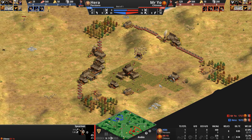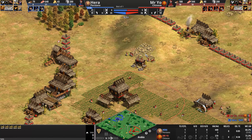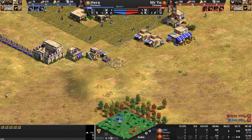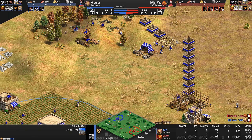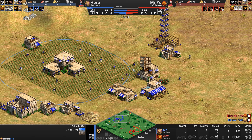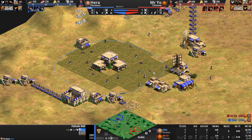Once Mr. Yo's spearman dies, Hera is free to start trying to bust into the base. Look at Mr. Yo — he's carved himself a tiny little nook, not the biggest fan of the small enclosed space, but he has secured his gold. Hera, on the other hand — no wonder he's going for the secondary pile of gold until he gets a better sense of where things are heading.